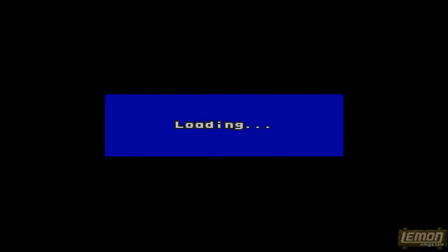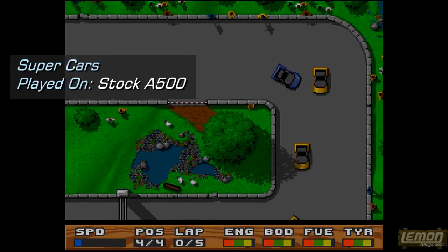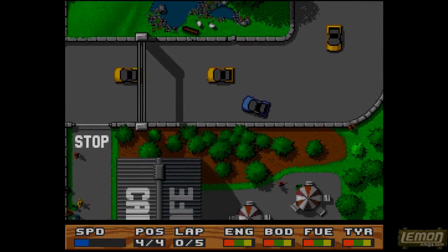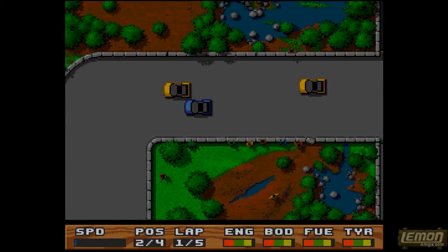There are 9 tracks in the game, and we can attempt those in any order. Let's just select the first track, which should be fairly easy. By holding down the fire button, we can accelerate, and moving the controller left and right will help us turn those corners.